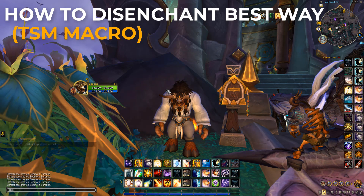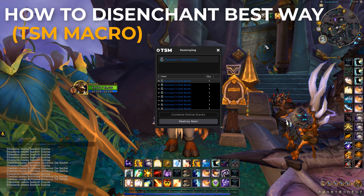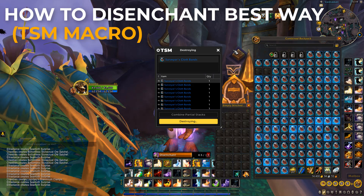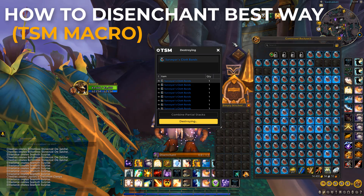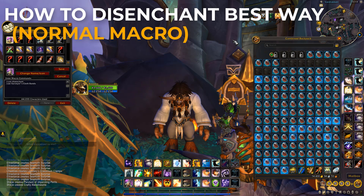Now you have the macro set up. Type '/tsm destroy' in the chat to bring up the Destroy window. Then simply hold in the modifier you selected for the macro and scroll up and down — this is going to spam-click the macro and automatically disenchant the items for you. This is how you can do it the most efficient way.